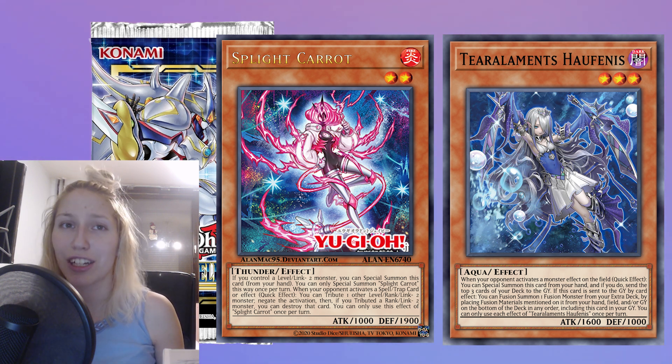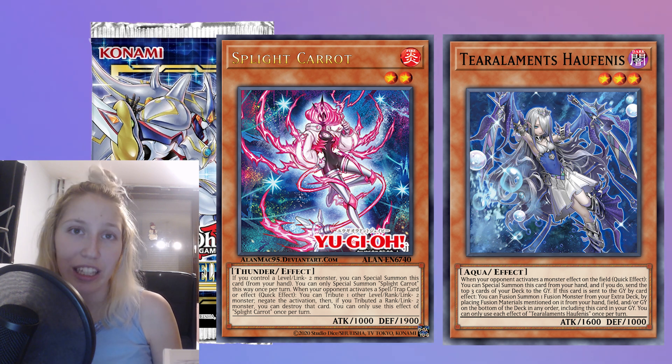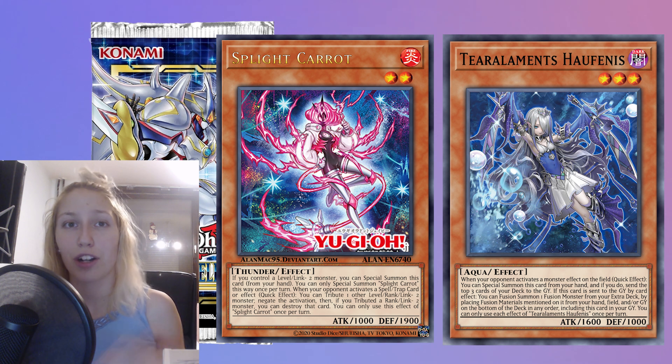So I dug online, tried to dig up as many interesting and important things as I could, and I decided to settle on five. We're going to cover a couple on Spright and a couple on Tearlament.